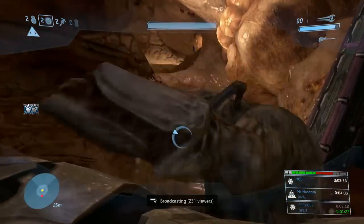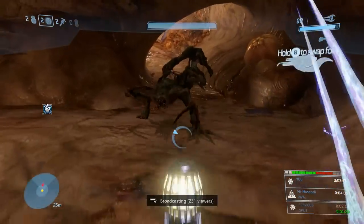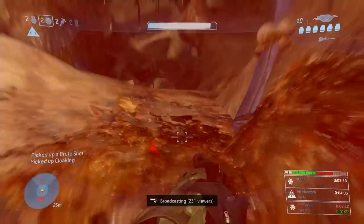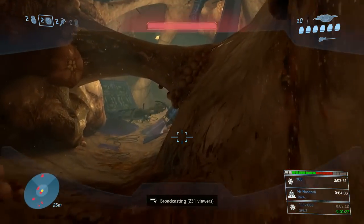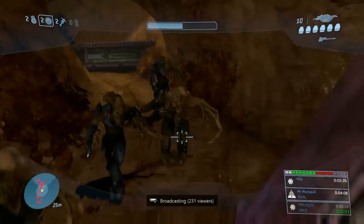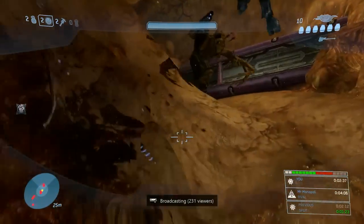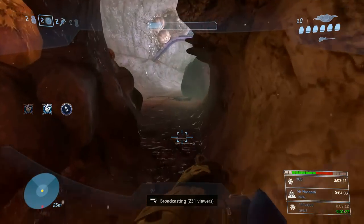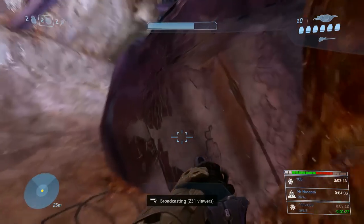Right there I lost two full seconds from those Spider Bros, so that was unfortunate. Right here, I do this complicated little thing where I pick up the bubble shield, activate the bubble shield, and then pick up the brute shot while picking up the camo. Here I lost some more time, so overall in Hell's Hallway we lost about three seconds to enemy randomness, which is kind of unfortunate, but it happens.